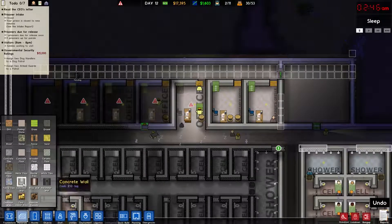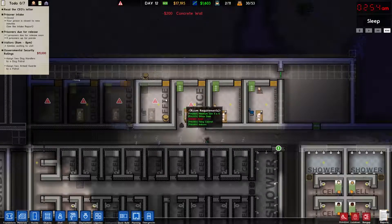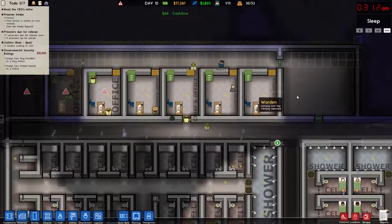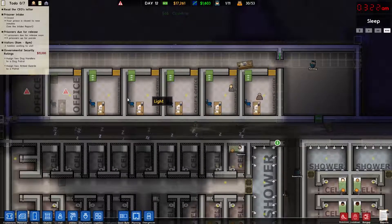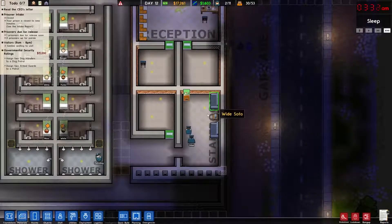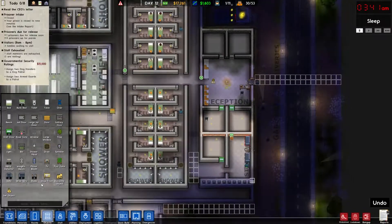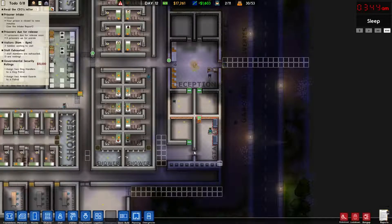We're gonna have to put a cut in the video here. They're gonna get those up and running — excellent. Our admin wing here is doing well. Let's quickly take care of the staff room here. Again, I want my dismantle tool — dismantle objects. There we go.